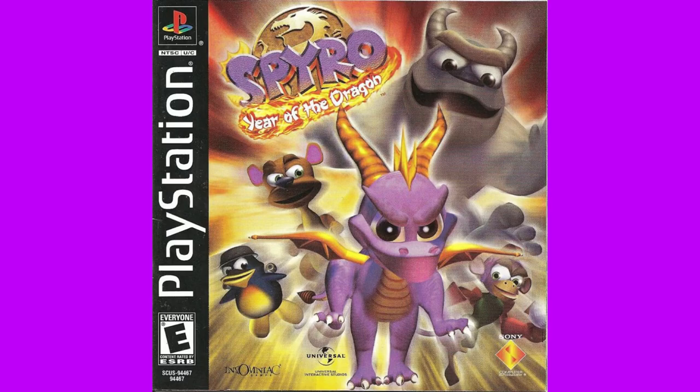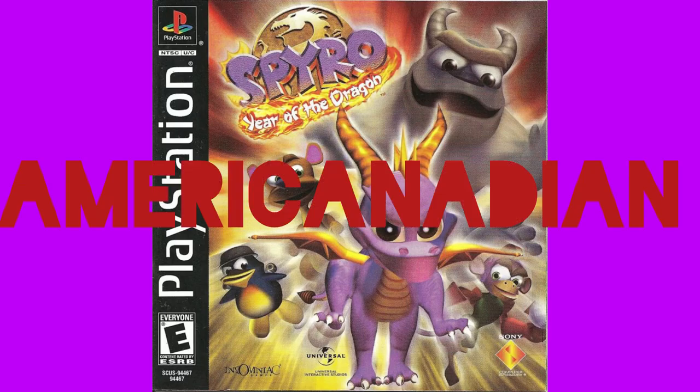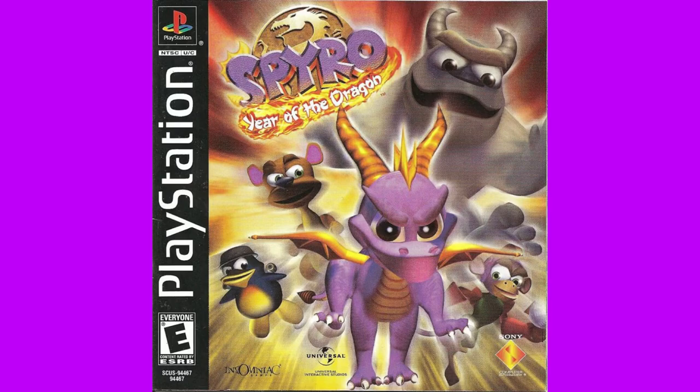Spyro 3 — my favourite game in the series — with another American-ish cover that I don't like. If you haven't gathered by now, 'American' was code for 'the North American covers usually aren't very good.' Spyro is fine — his usual determined self — but his friends do not look like friends. They look evil, like they're all looking at him because they plan to kill him and feast on his carcass. The logo is nice and is placed well. I don't like the blurred aurora, red and yellow stuff going on here. What is it with these covers and blurring? It isn't as unappealing to me as the Ripto's Rage cover though.